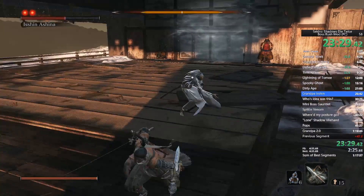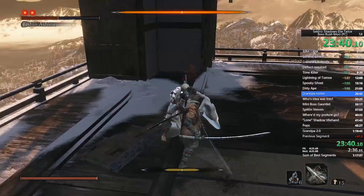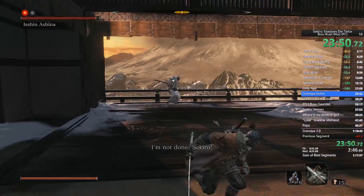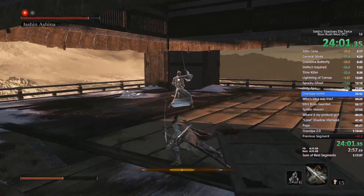We work through the first two phases of this fight, and now here comes the hard part. Whenever you're far away and he does that projectile, run to one side and then jump as soon as he fires it off — just running isn't enough. When he does the spin attack, sidestep him instead of trying to counter him, because if you try to counter you will get screwed.